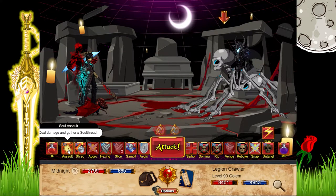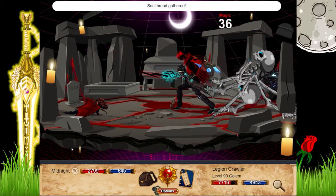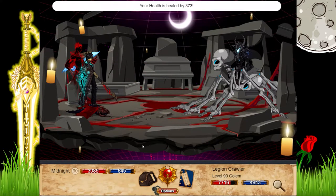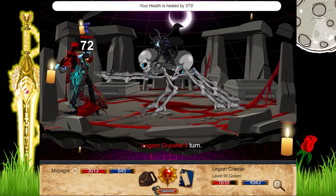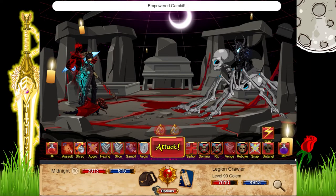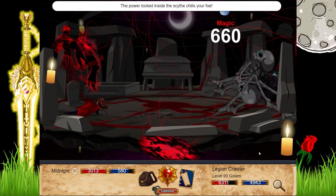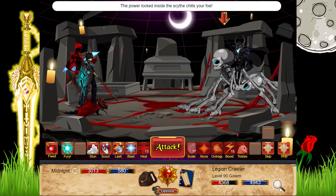We'll get an Assault and get ourselves some red back. We'll get a Heal. Tangle. We got the Ice Scythe again I think.